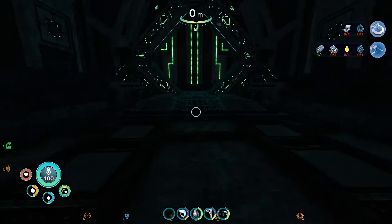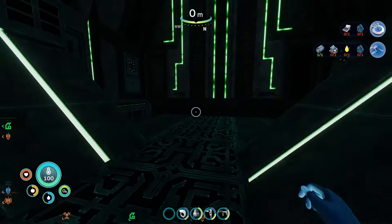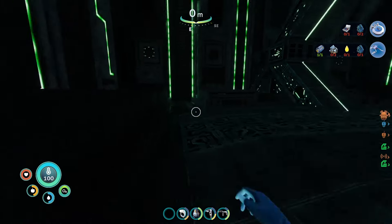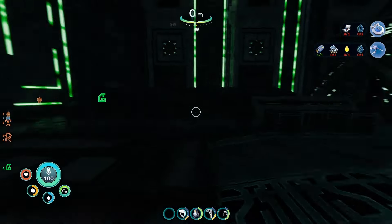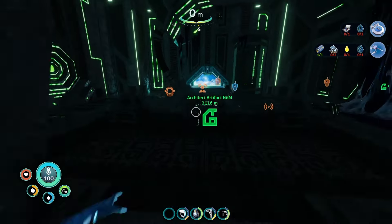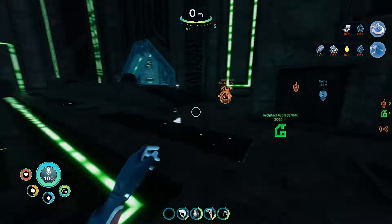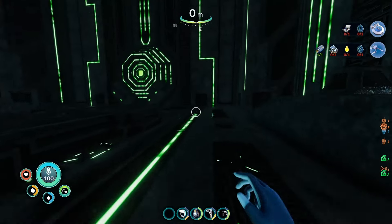Gotta activate this thing. But how? I wonder where it goes. I wish I brought a flashlight. Normally I would only need like an ion cube for this. There must be like another gate somewhere that I can activate that'll take me back here. Otherwise I don't think there's anything else here for me to see. I just gotta remember that it's here.